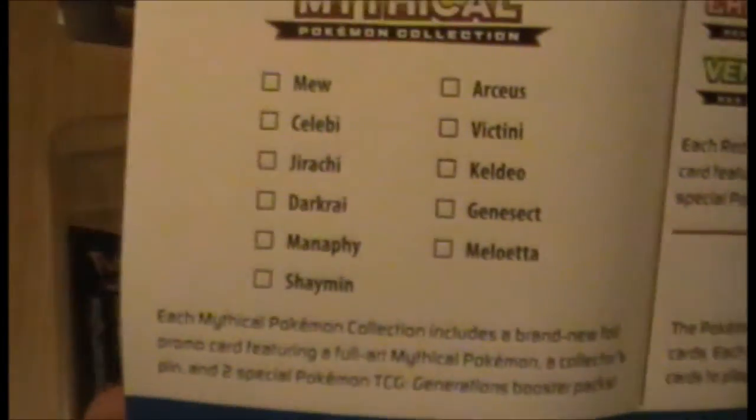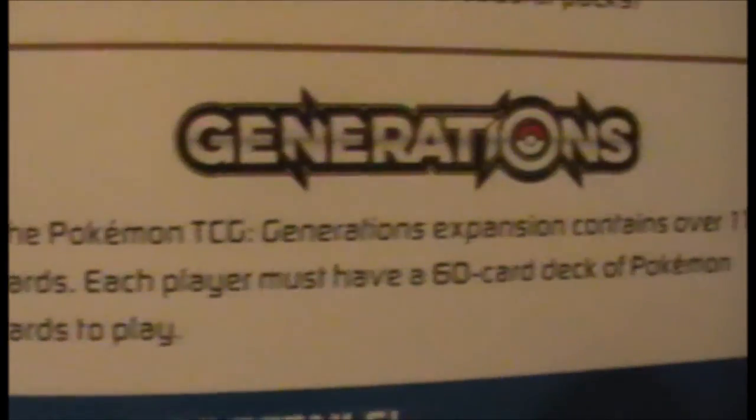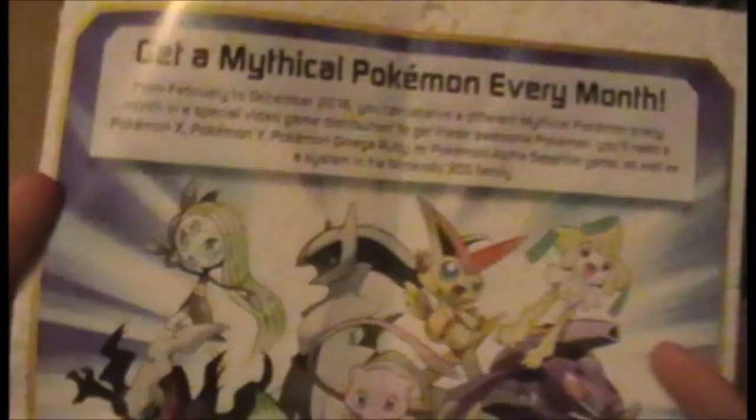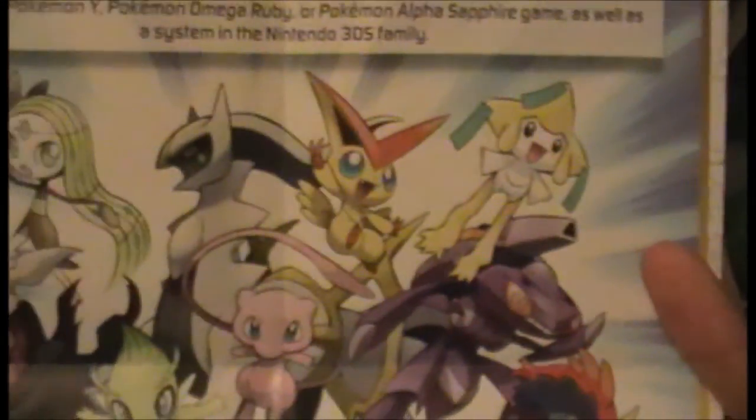As always, there is the little insert here that has the checklist and shows the other boxes that are coming out. You can get generation packs — well, there's the Elite Trainer Box you can get from the Pokémon Center in the US.